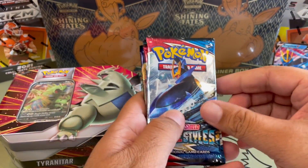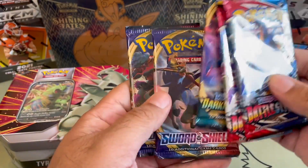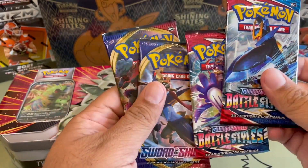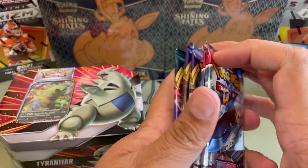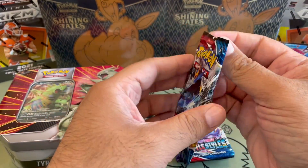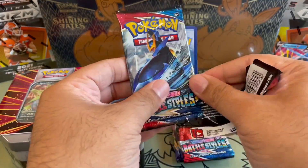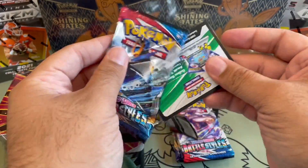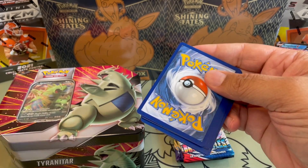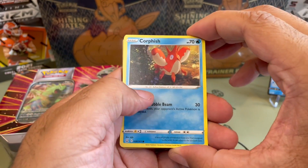Let's see what kind of packs we get from this: Battle Styles, Battle Styles, Darkness of Blaze, Sword and Shield, and Sword and Shield. We'll save Darkness of Blaze for last and let's go with Battle Styles first.